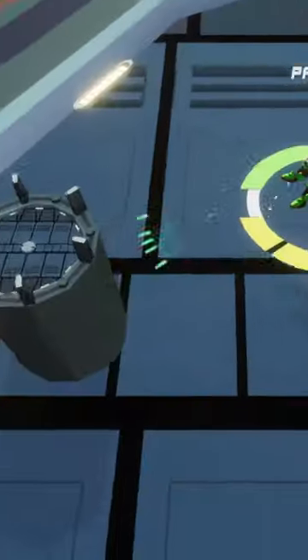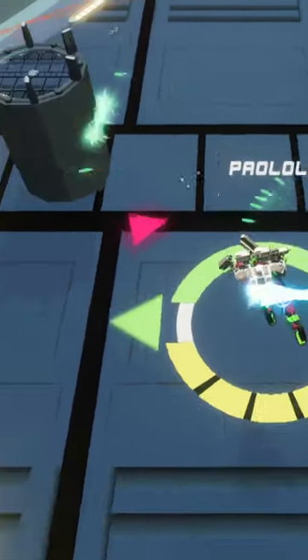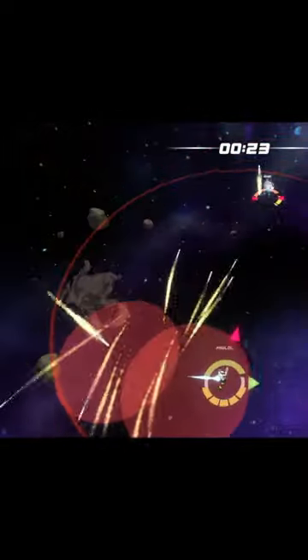The spread gun is a short-ranged weapon that, like its namesake, fires projectiles in a wide spread. Individually, these projectiles are very weak and slow, but they cover a large cone area.